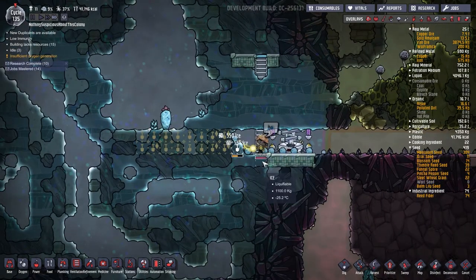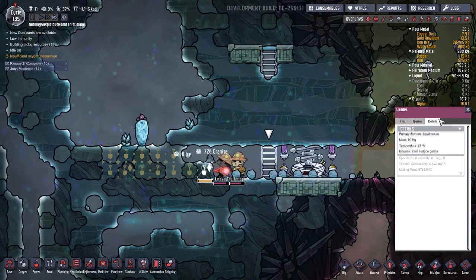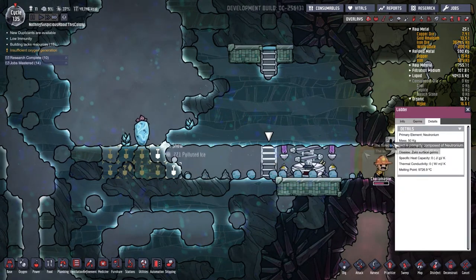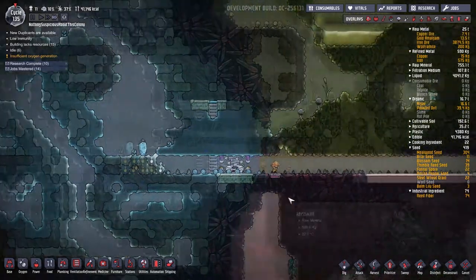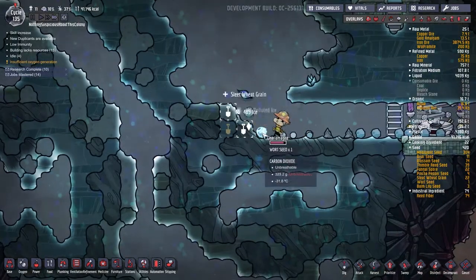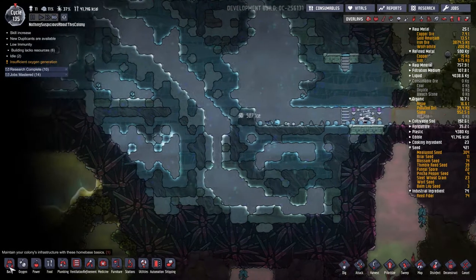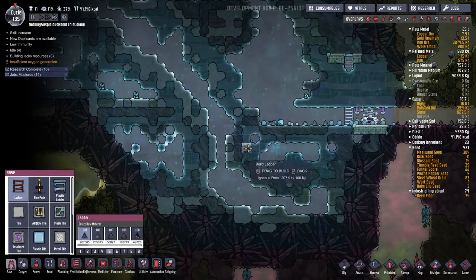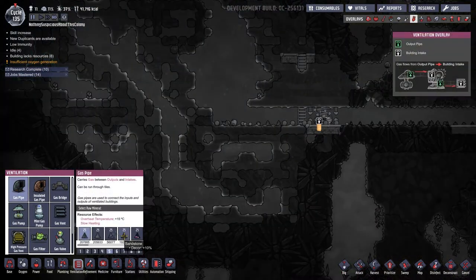We found a ladder entombed in the ice — a ladder constructed of neutronium. That is one hell of a ladder. We just acquired one wheeze wart and will acquire more. Let's set up what we're going to do here: we need some gas pipes, we can construct these out of granite.